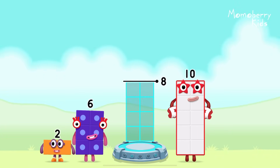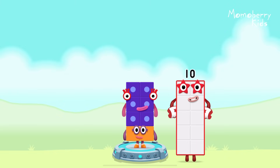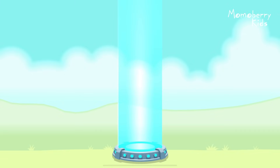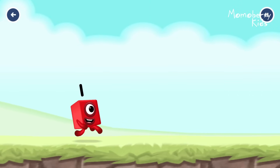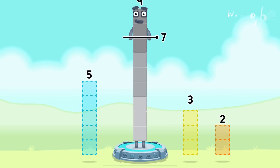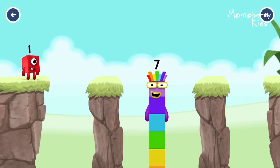Add number blocks to make 8. 2, 6 — you got it! 2 plus 6 equals 8. 8! Great! Take number blocks away from 9 to leave 7. 2 — you got it! 9 minus 2 equals 7. I am 7! Excellent!